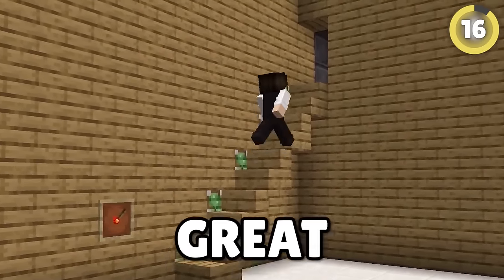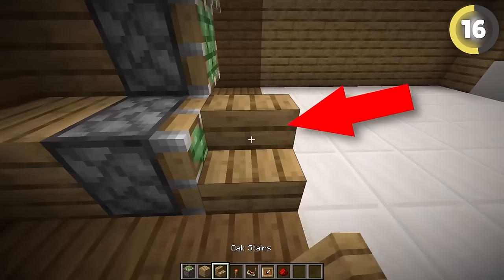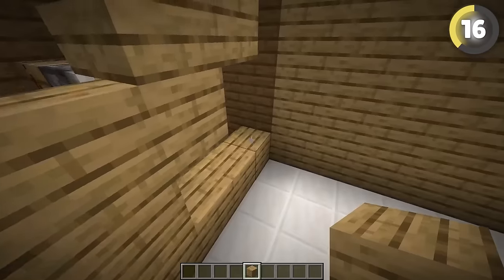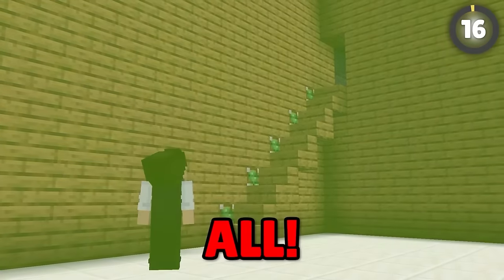A secret stairway can be a great feature for your house, and all it takes is some redstone and some sticky pistons connected to your stairs. The backs of the stairs will blend in with the rest of the wall, until you turn the handle and expose it all.